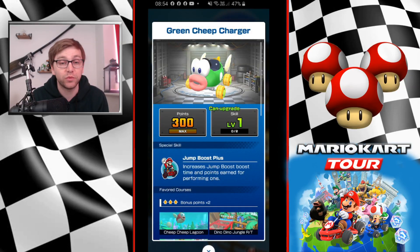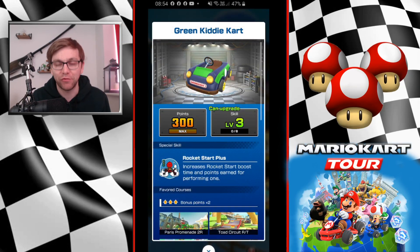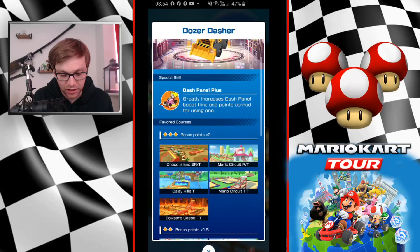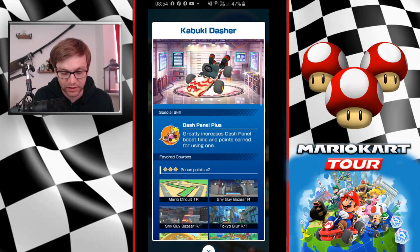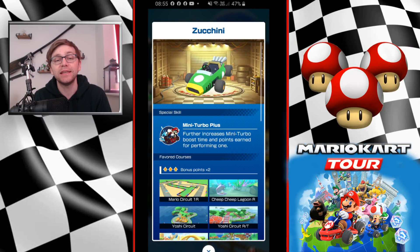The green Cheap Charger is very good with the jump boost special skill — you may have invested tickets into that. Green Kitty Cat is not so great with rocket start plus, so I wouldn't recommend that one. Dozer Dasher has dash panel plus, equally as good as my Queen Bee, and the Kabuki Dasher also has dash panel plus. Zucchini, if you're lucky enough to have it, is very good with mini turbo plus. Jump boost is probably the best, then dash panel plus a fairly close second.